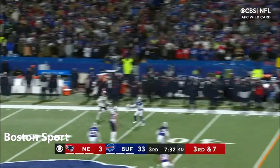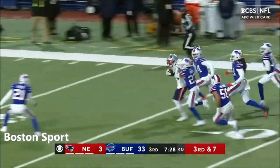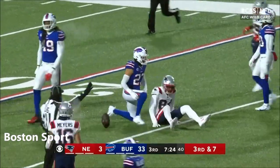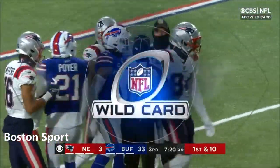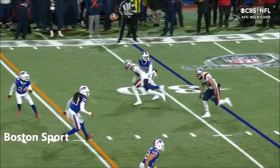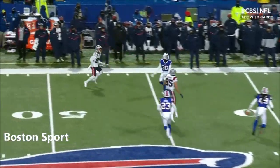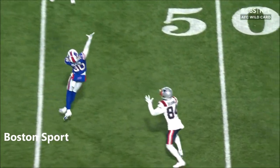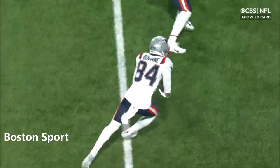Jones — third and seven — and he drops it in the bucket to Kendrick Bourne. The catch and run by Bourne, tackled down inside the 30 by Jordan Poyer. Don't let them tell you they won't compete no matter what the scoreboard. Bourne to the sideline — a nice throw by Mac Jones over the top of Dane Jackson. And Bourne with a nice catch and he's going to tack on more after it.